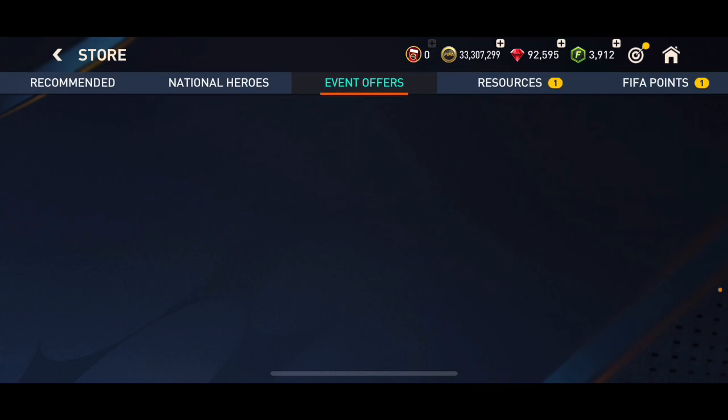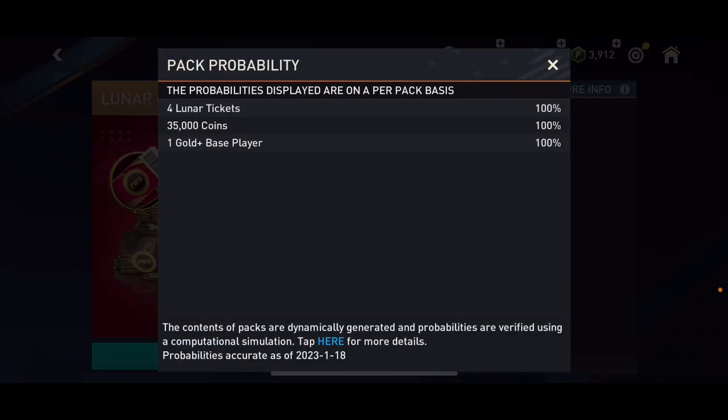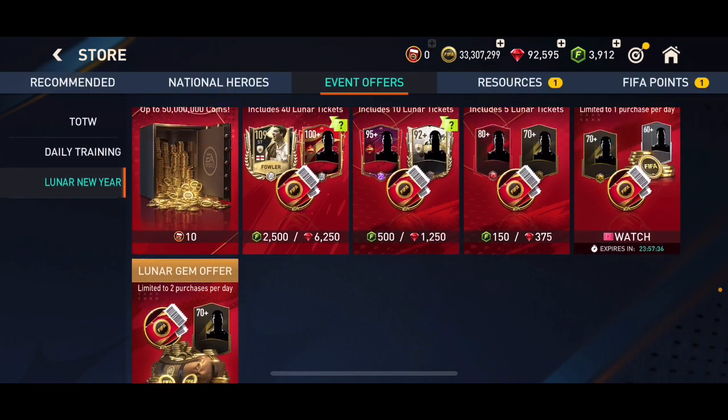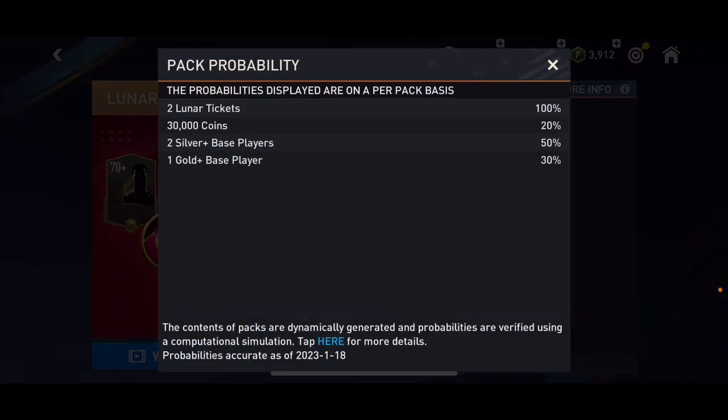There's this pack for 300 gems — you can open it to get four lunar tickets and one gold-plus player, as well as 35,000 coins. You might want to do that. There's also this one where you can get two lunar tickets by watching an ad.